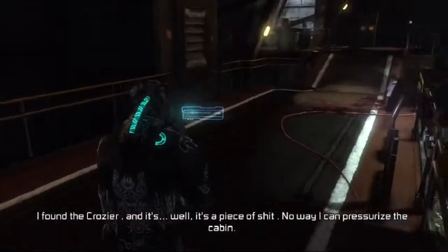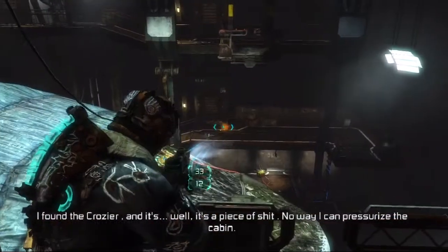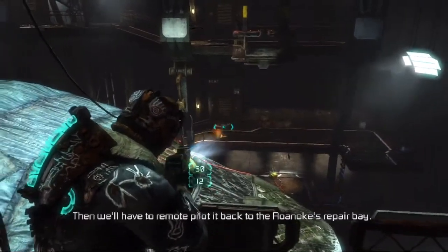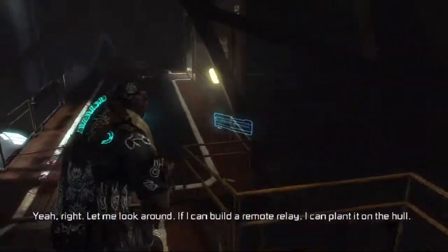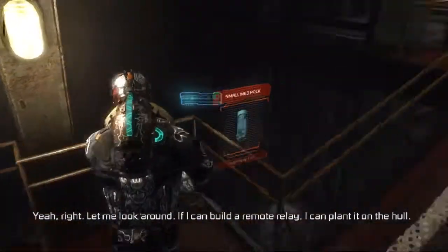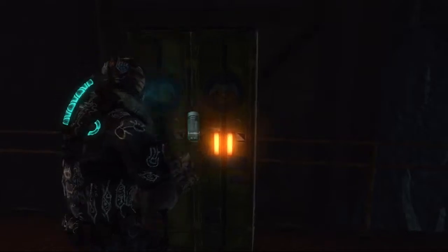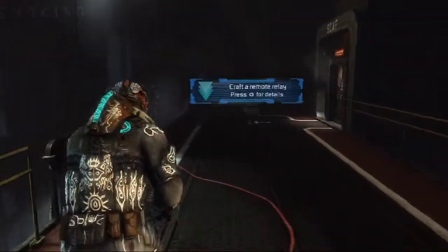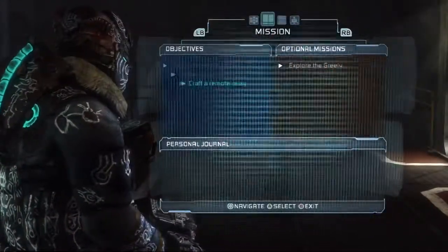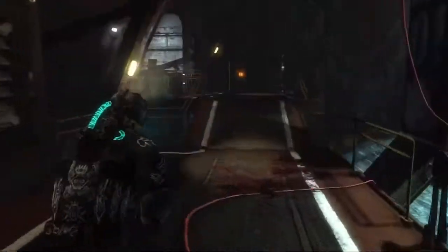I found the Crozier, and it's... well, it's a piece of shit. No one ever pressurized the cabin. We'll have to remote pilot it back to the repair bay on our own. Let me look around. If I can build a remote relay, I can plant it on the Hulk. Sounds like a plan. Craft a remote relay — and how would I do that? By going that way.